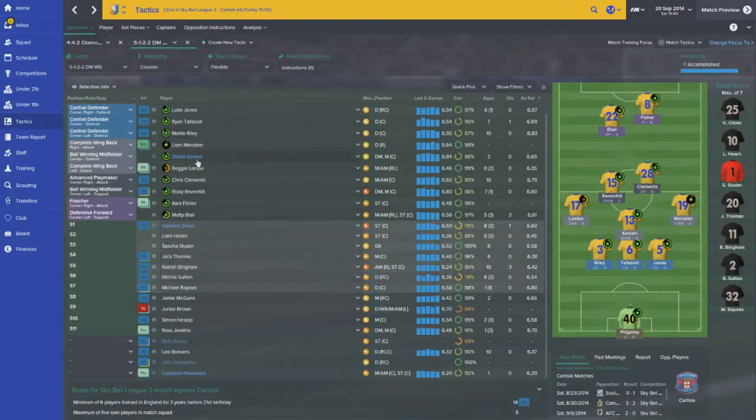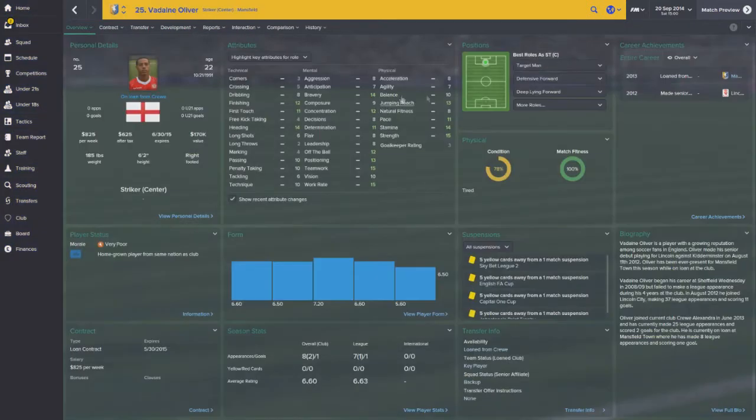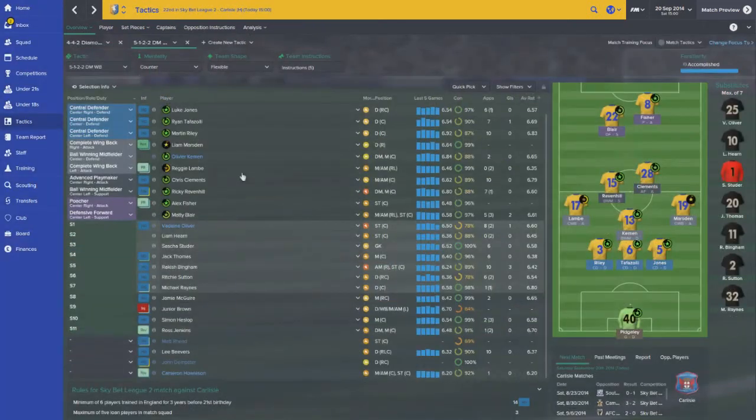I have Kemen playing back in defensive midfield - I thought he was pretty solid. Dempster is actually out on loan with a conference side, and we'll have a few other guys sent in like Matt Reed as well. In midfield we'll have Ravenhill, who can win the ball nicely, and Clements playing in a deeper role as an advanced playmaker. Right now, due to fitness, we have Fisher and Blair up front.